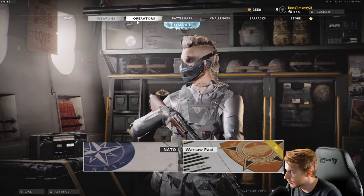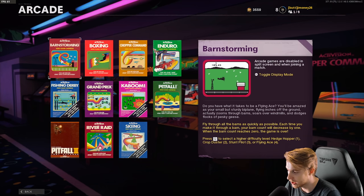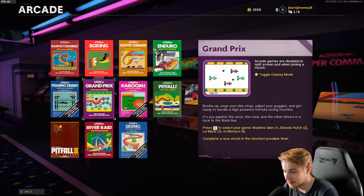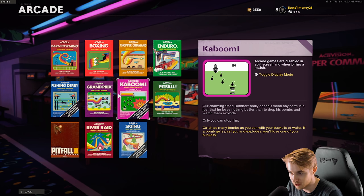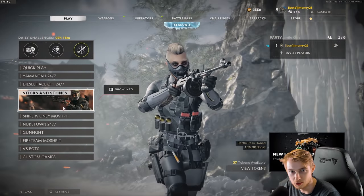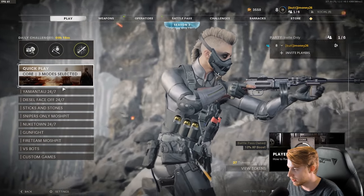Something else that was added that you guys might not have seen is the combat record. They also added League Play, which is pretty cool. But if you scroll all the way down, there's an Arcade section — Activision has made tons of games besides Call of Duty, so they added a bunch here. If scorestreaks are too much for you, there's Kaboom where you just drop bombs. It's a nice little hidden feature, so I wanted to let you guys know about it. Anyway, let's hop onto Yamansu and level up the PPSH.